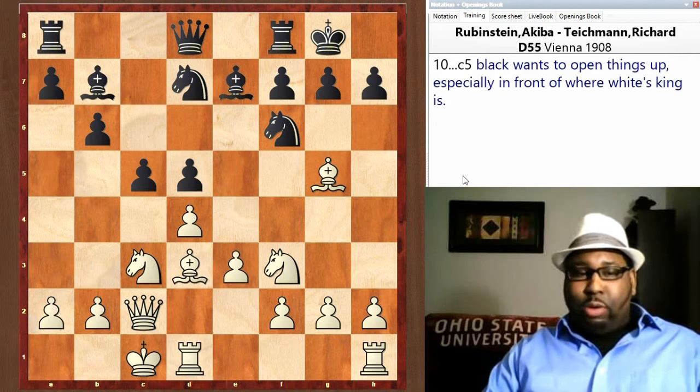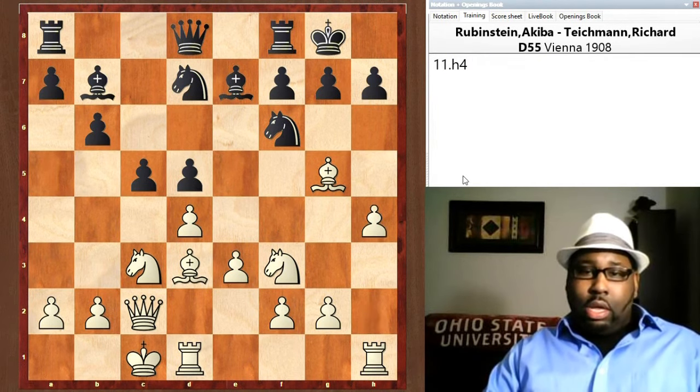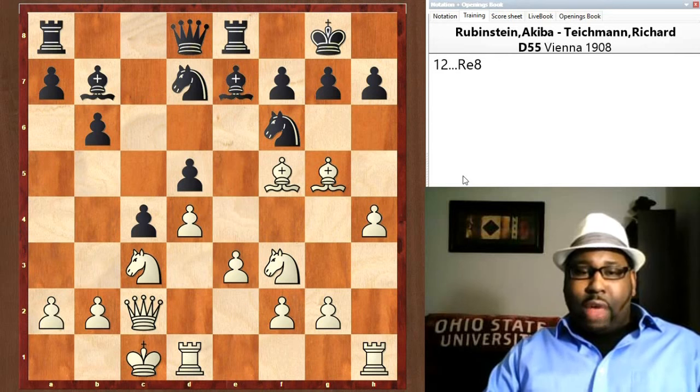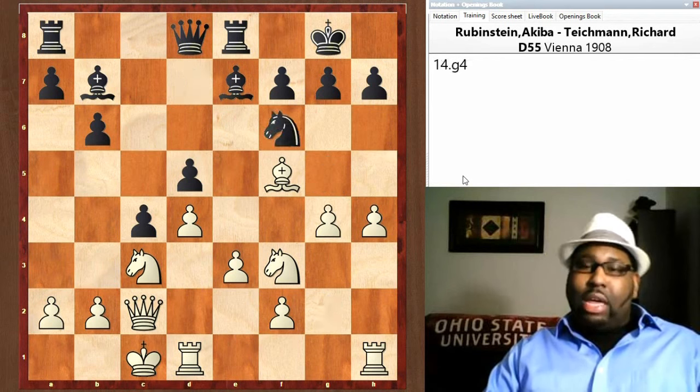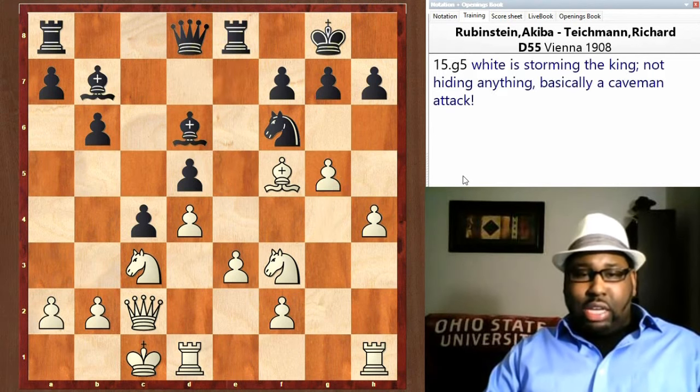Bb7, queenside castles. c5 — Black plays a break move striking toward the center, good principle — he wants to open up the position especially with White's king right in front of those pawns. White starts his attack with h4. After c4, the bishop goes to f5, Re8 puts the rook on a nice file. After Bxf6, Nxf6, and g4 — storming the kingside. Bd6.